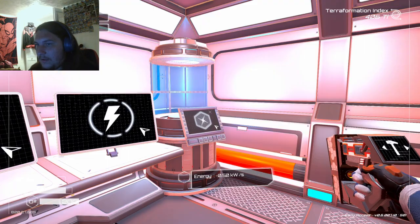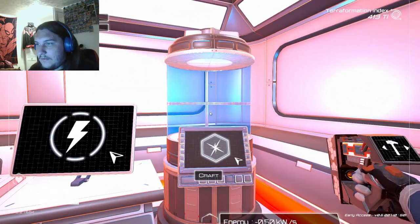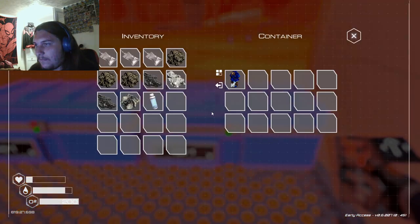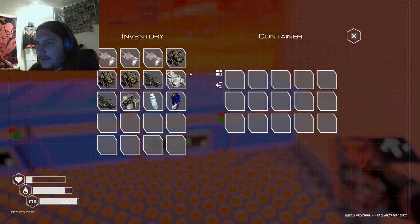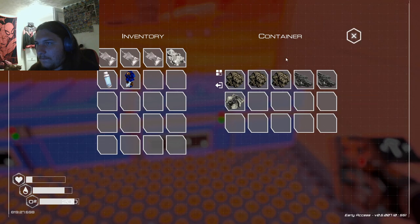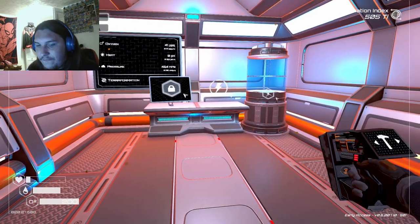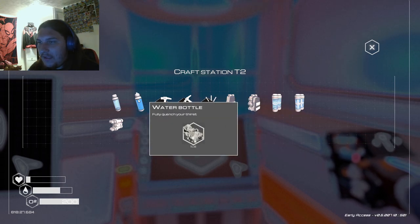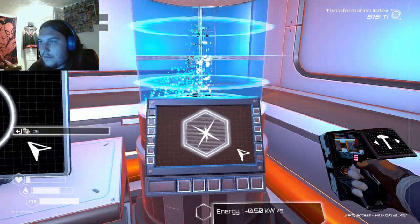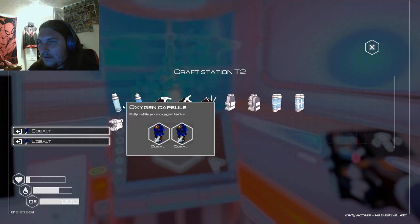Now what else? I need to make a bunch of these — I need more cobalt, I need a fuckton more cobalt. I'm going to make a hell of a lot of these things. Jump pack — I got the stuff, which is nice. And I can make water bottles, I can make lots of water bottles and lots of oxygen capsules.